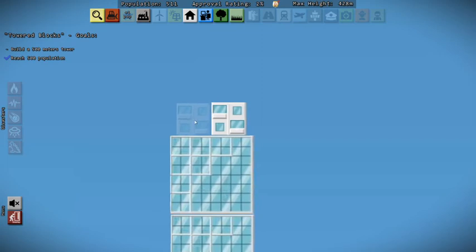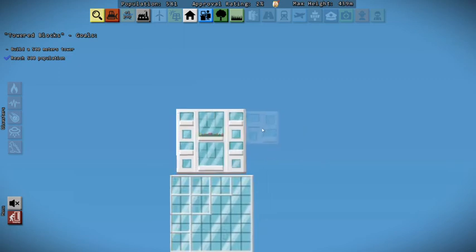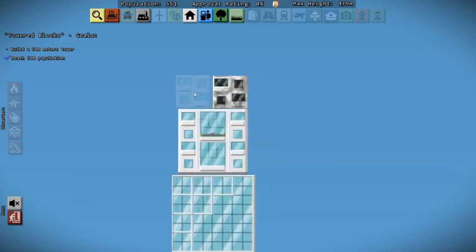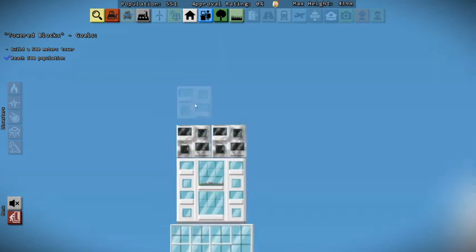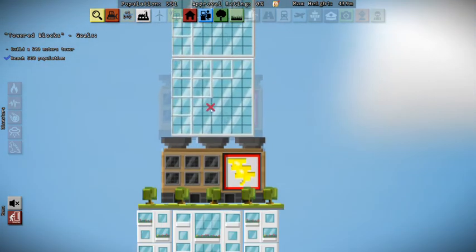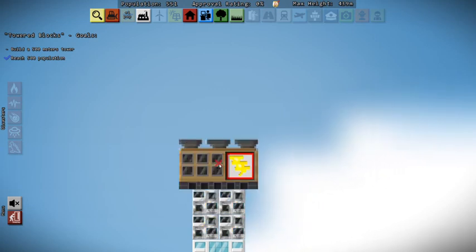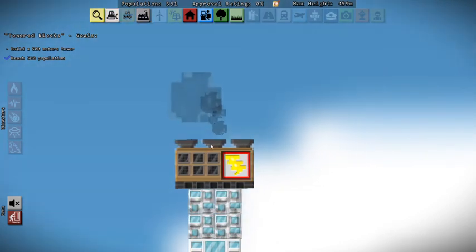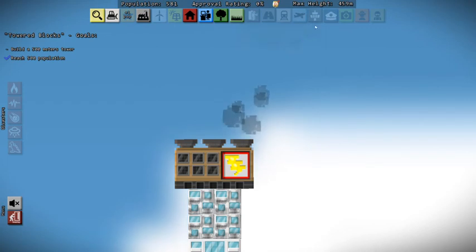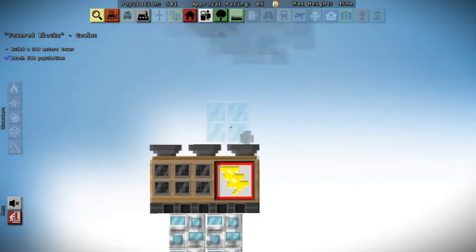We're at 428 — okay, we're getting there. I just need this to hold on just a little longer. We'll do one here and one here. We're at 439. Let's do another stack — okay, it's out of power, that's not good. Let's do a stack of four and put the power plant down, get it nice and lined up. I'm worried this is going to go tumbling down — I think it's going to fall — but we'll put it down and see what happens. It's holding strong. We're at 459. We're almost there — we just need to make it to that 500 meter mark. We already got our 500 population, so that's good.